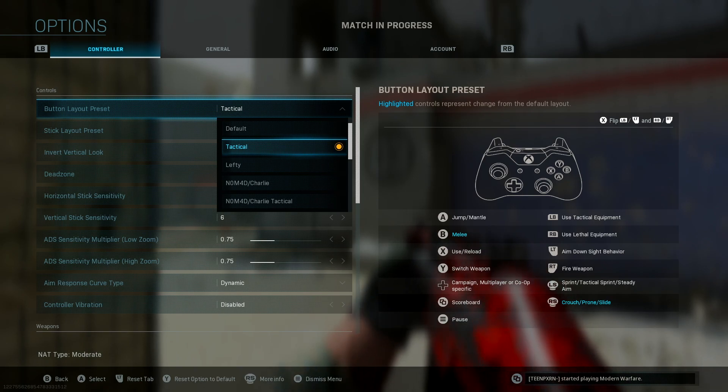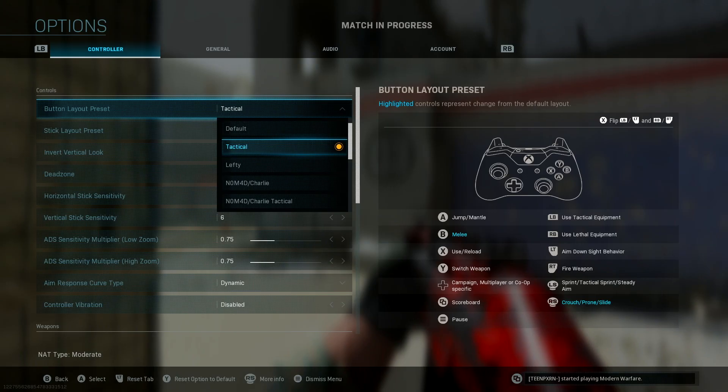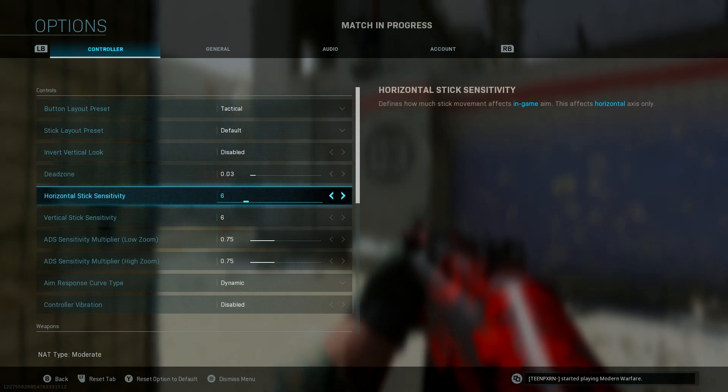If you don't know how to play Tactical you're going to have to learn because it's going to make you a beast. The downside is if you like to melee a lot, this might be harder for you because it does switch out your melee button for your crouching button. But Tactical is the most overpowered drop shotting controller layout you could ever use.